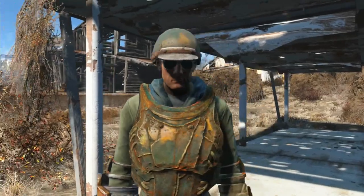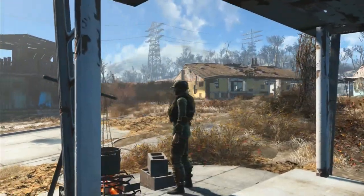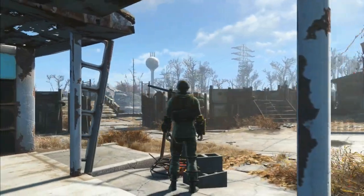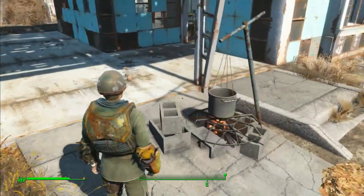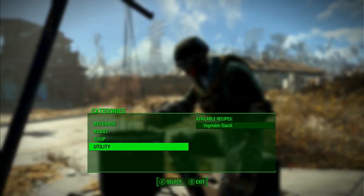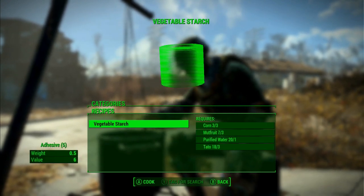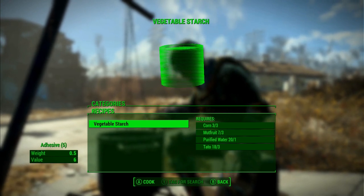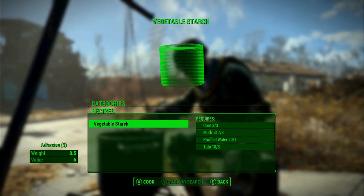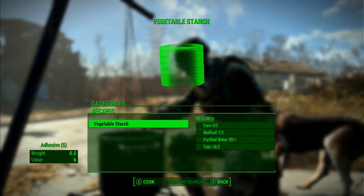Let's talk about how we can get a steady supply of adhesive for our character. You'll notice I've stood next to the cooking station, so let me jump in there and show you. Some of you probably noticed this and went 'vegetable starch — what is that, I'm not interested' and totally bypassed it without realising that, as it says in the bottom left-hand corner, it gives you adhesive 5. Yes — you create vegetable starch and you will have 5 adhesive with which to make your armour and weapons.